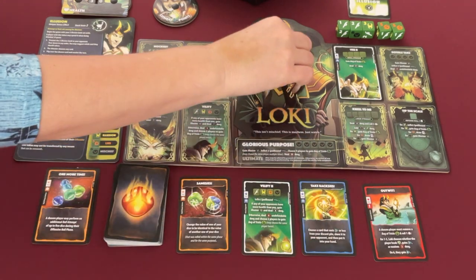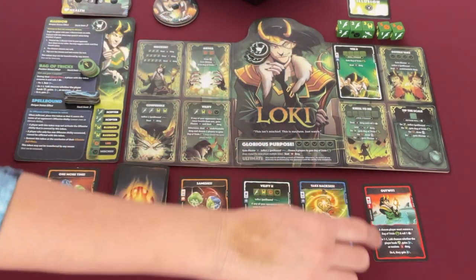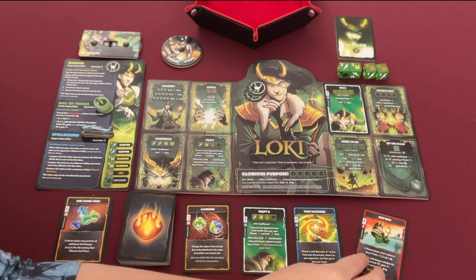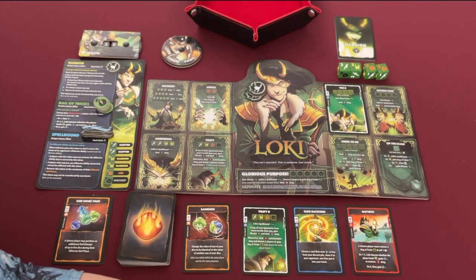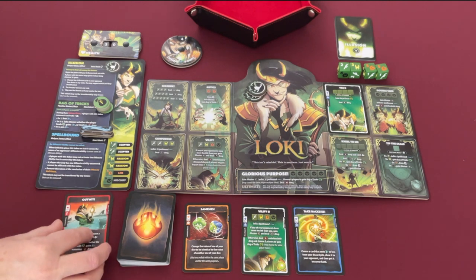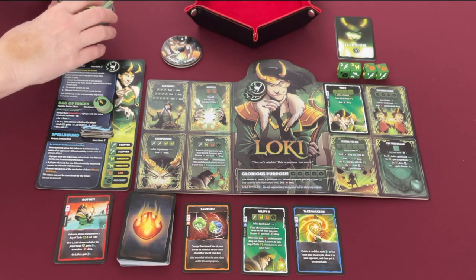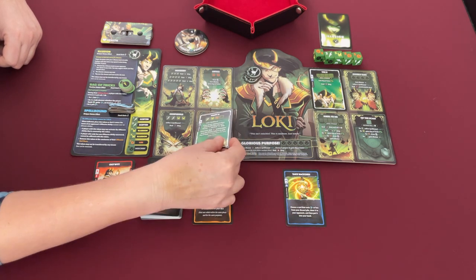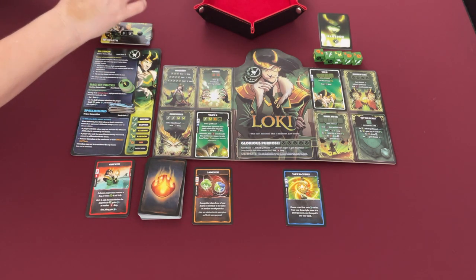Neither player did any damage this turn — they're just being nice siblings. In his second main phase Loki uses his bag of tricks: remove it and roll, getting a five. He chooses to take three health, going to 33. He still has one CP so he upgrades his Vilify to level 2, spending down to zero. Then it's back to Thor.